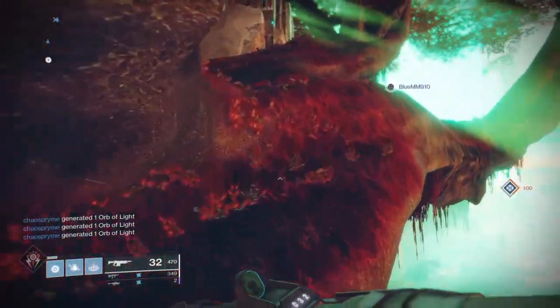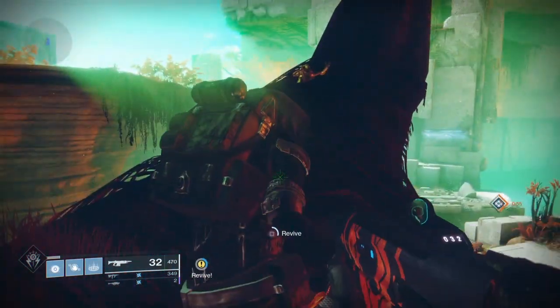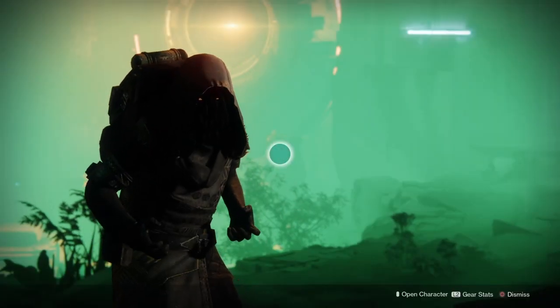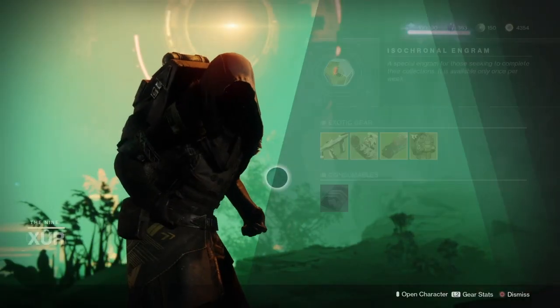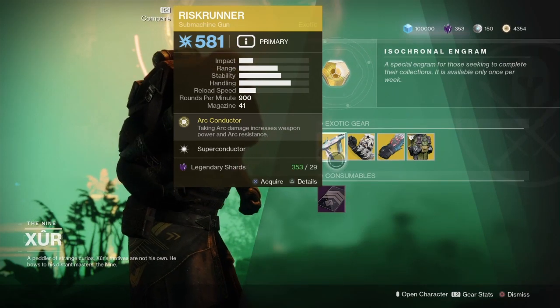It's not that hard to miss. You make your way up here, and up here we've got Xur — he's just chilling out. He is selling us the Risk Runner with the Arc Conductor perk.